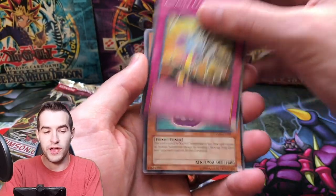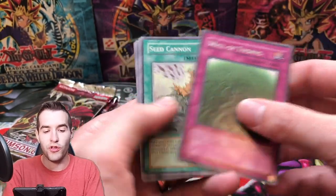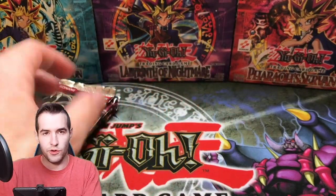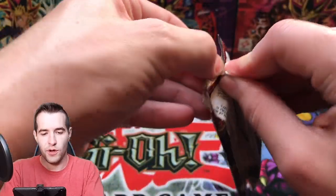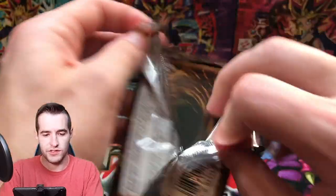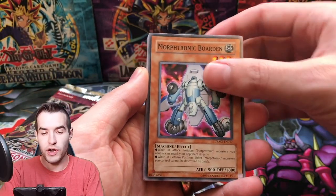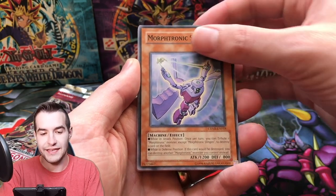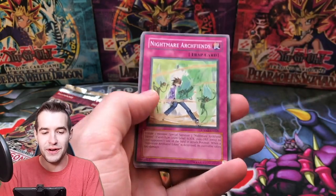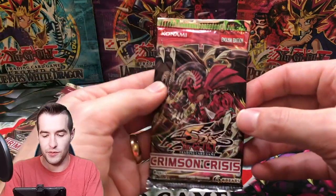Assault Mercenary, Assault Counter, Trap Eater — that is a creepy card — Prevention Star and Wall of Thorns. This is starting off slow. We're only one for five. Hopefully we can get something good because we do not want this one-for-five stuff. Morphtronic Borden, Descending Lost Star again, Hydra Viper, Morphtronic Slingan, BES Core MK2, Nightmare Archfiends, and B-List Soldier. Hopefully these next few packs have something good.